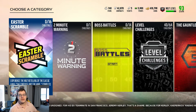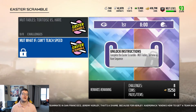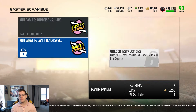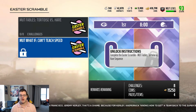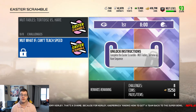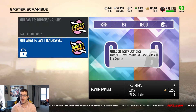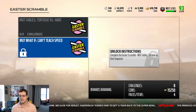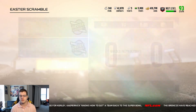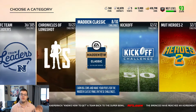Over in solo challenges, the Easter scramble solos are out right now — the mutt fables, tortoise versus the hares, and mutt what-ifs — basically eight challenges each. I heard they're not that hard, so you can knock these out pretty quick. They're moment solos, which is awesome. They give you about 30,000 coins in total and four packs that can give you Easter eggs, tortoise players, hair players, and more.